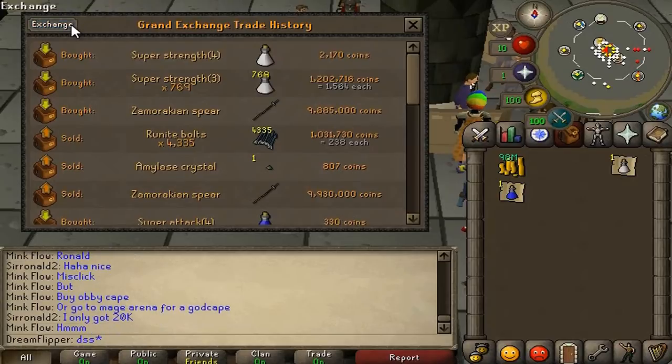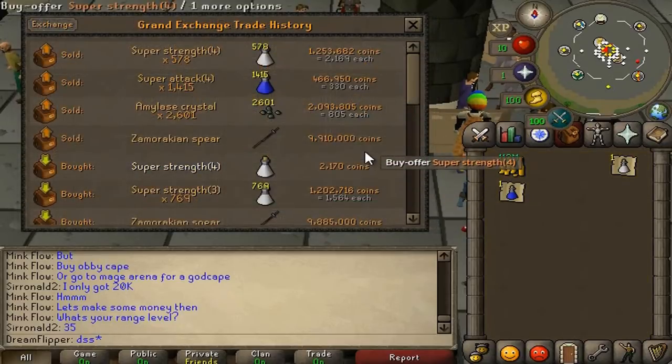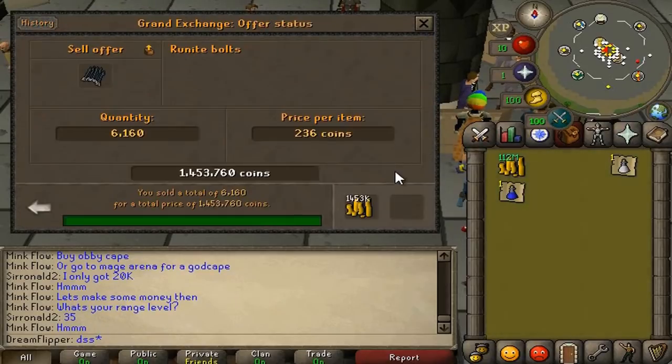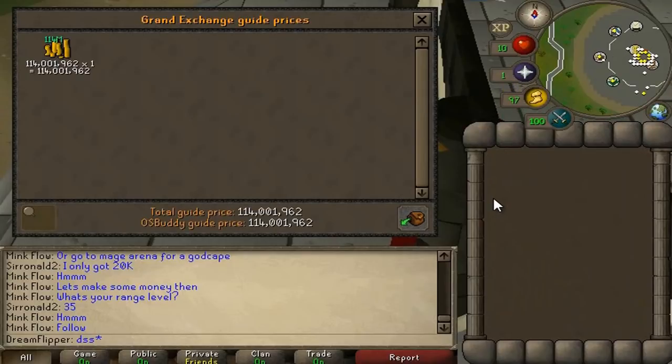The last Zamorakian Spear flipped for only about 30k. Amylase Crystals sold for 805k - probably 50k to 100k profit on that one. Super Strengths got 50k and Super Attacks got 75k - and that was so easy. Final price check: from an evening of casual flipping and random money making techniques, we made just over 4 mil - pretty much 4k on the dot. I'm pretty happy with that - could have made more but we chose good items, got some good flips, and didn't make too many bad decisions. Anyway guys, I apologize for my voice - I'm very sick and tired. Hope you guys understand and I'll see you in the next video.